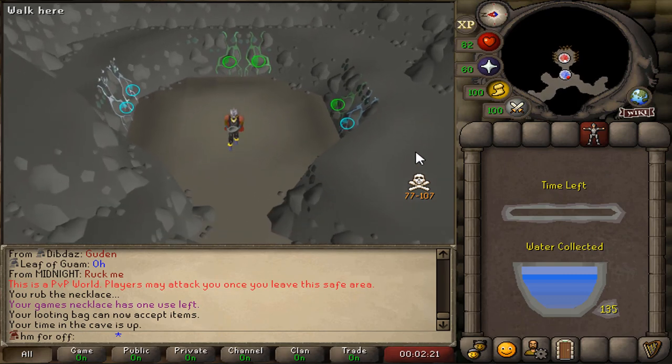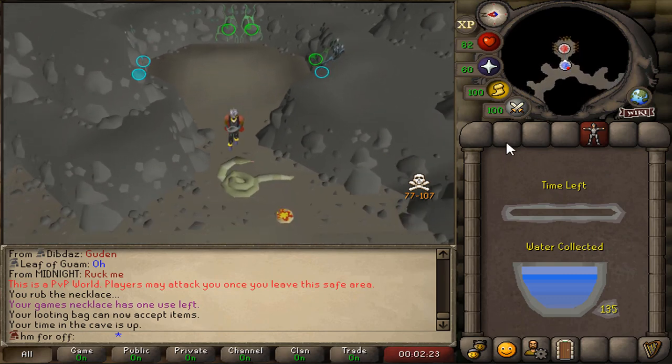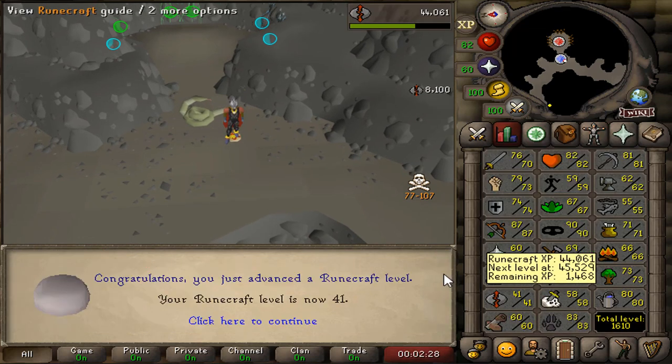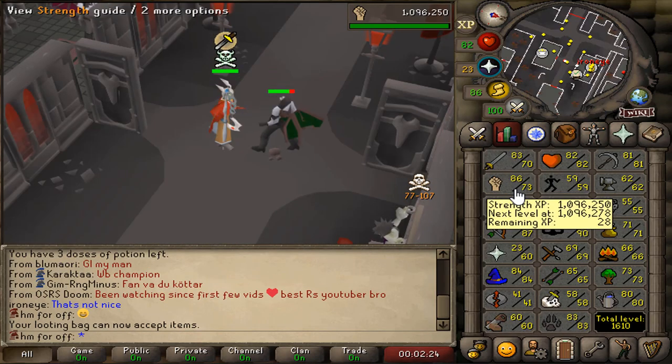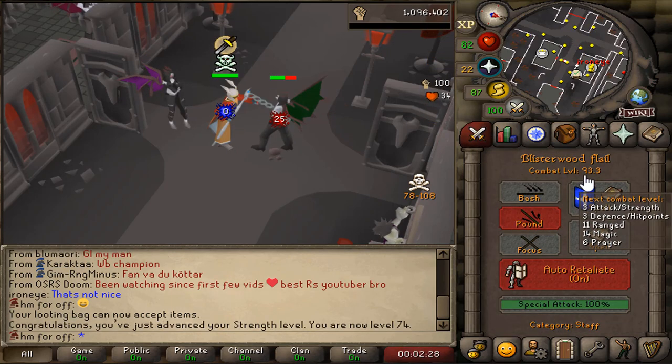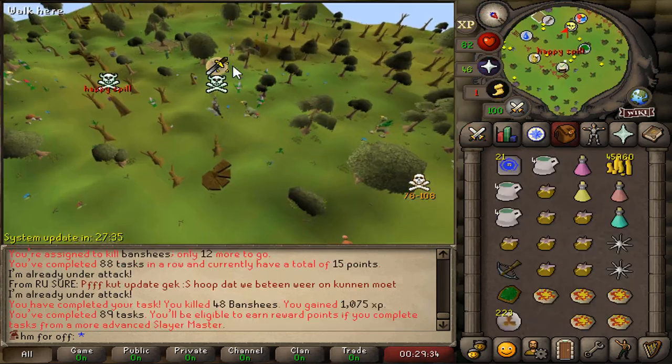Let's not forget our weekly Tears of Guthix for some runecrafting — we need those levels, going from 39 to 41. We also hit 74 Strength and 93 combat, meaning 108 combat players can now attack us.